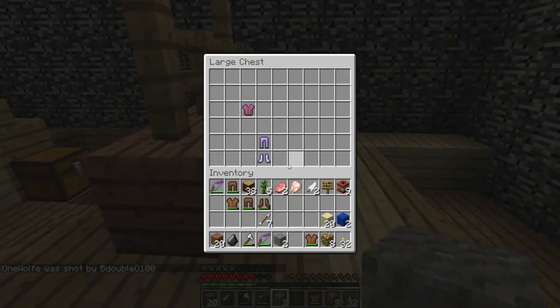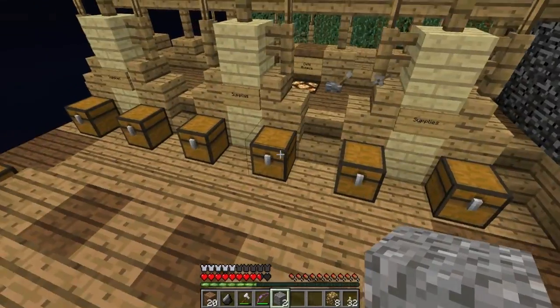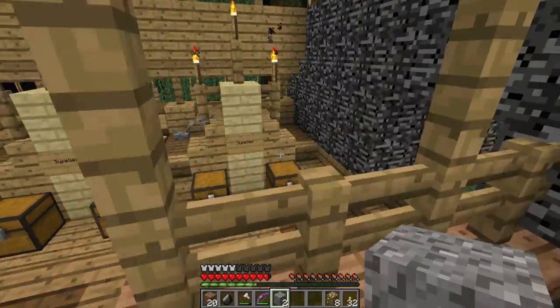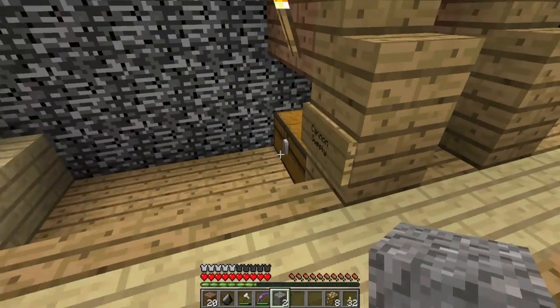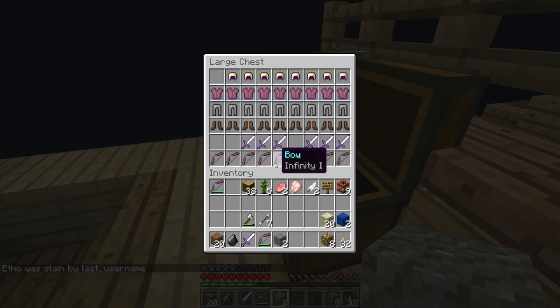I killed him. Get out of my base! He's up in our base. Yeah, they can't enter — he was hitting me up in here. He walked through the obsidian area. I'm not trying to be a tattletale. You are a little bit. It's okay, we'll just kill him. They got me.